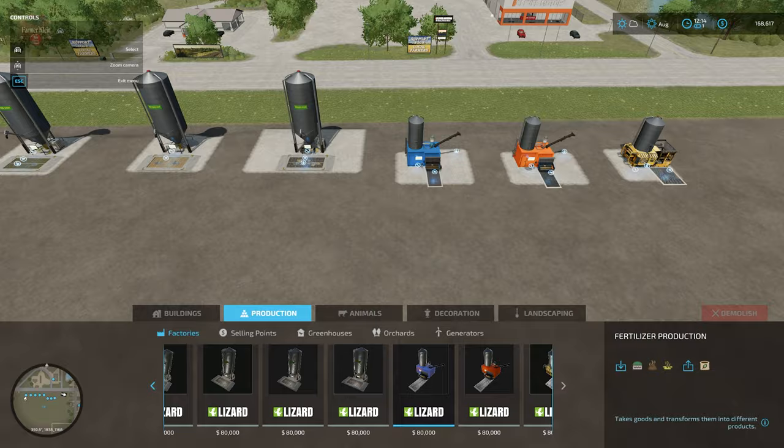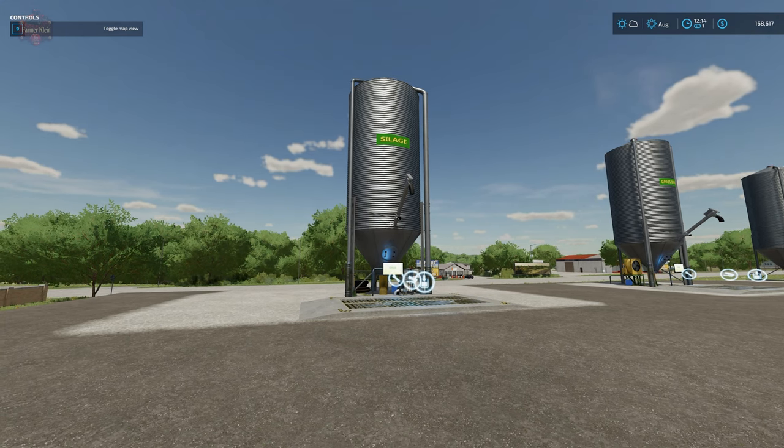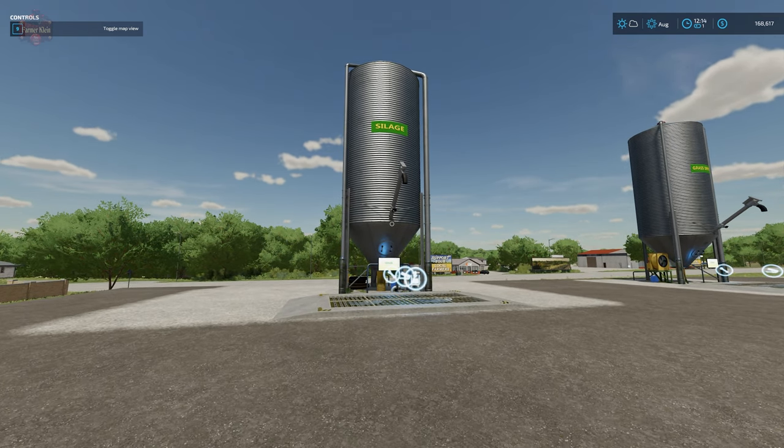Now let's go ahead and take a look at the production screen to see what inputs and outputs all of these production facilities are capable of.